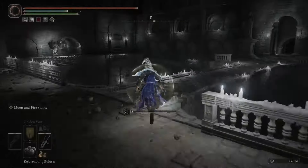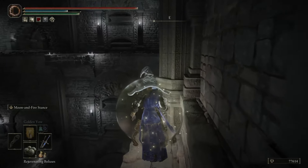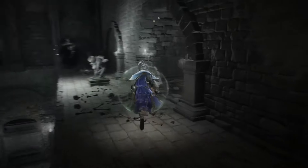From this area, you want to climb up the ladder, then go right across the bridge. But before you enter the doorway, you want to make a left onto the ledge and hug the wall until you get across. The incantation will be at the back end of the room in the middle, behind the eyes.